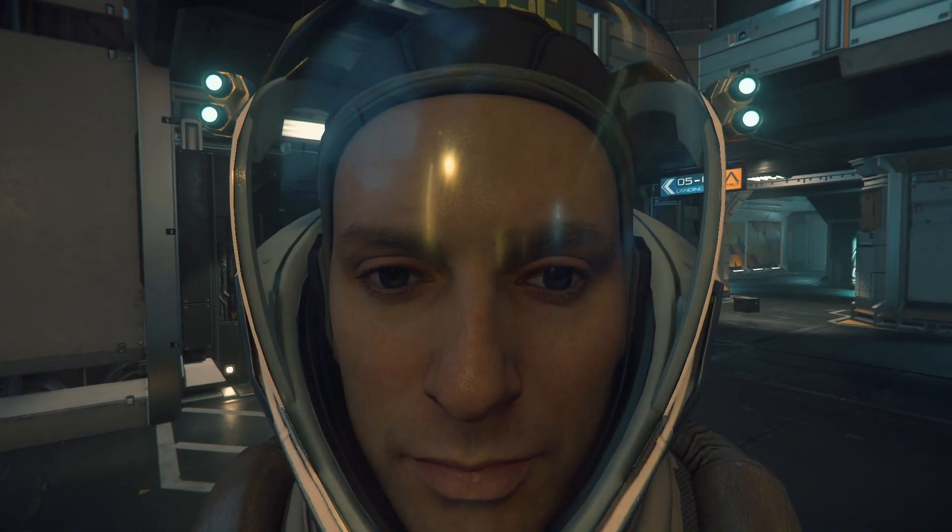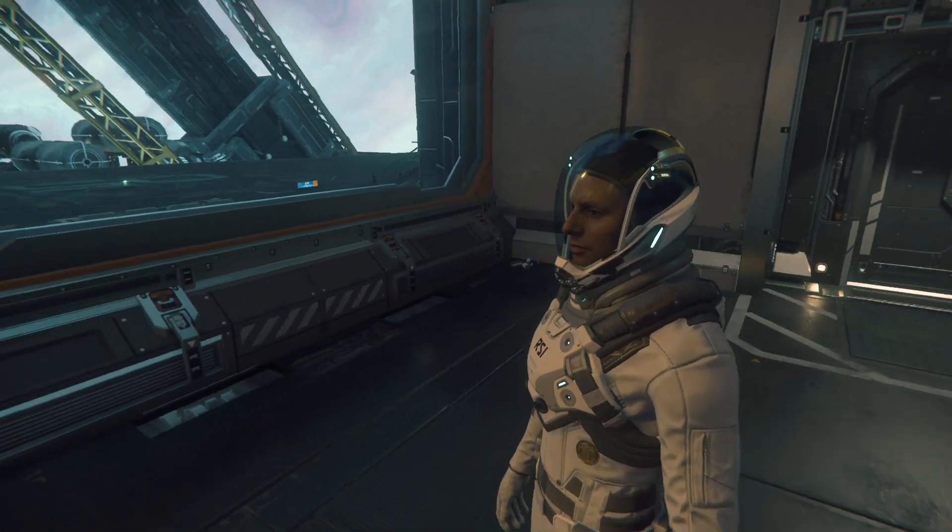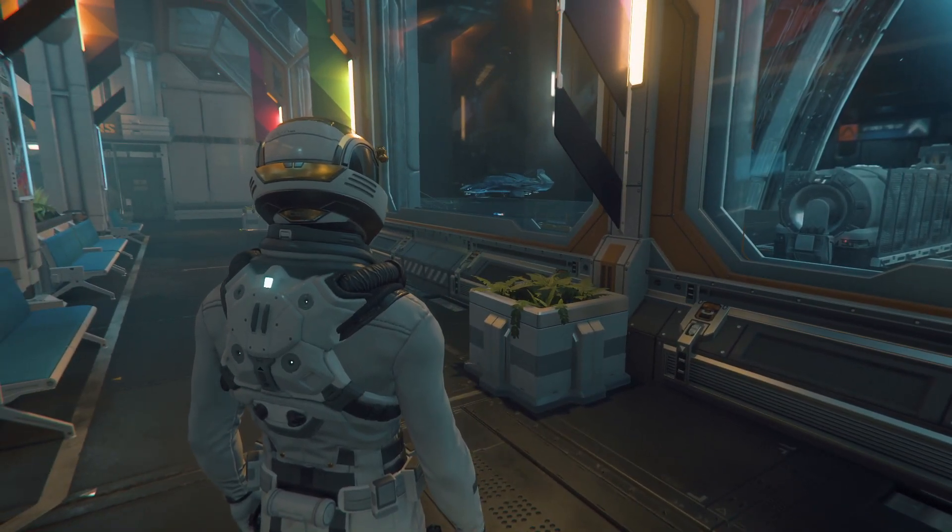Hello, Mariners of Space. Welcome back. I am Pothos and this is Star Citizen. Here we are on Port Olissa looking out at our 315P.